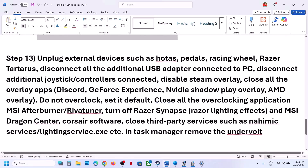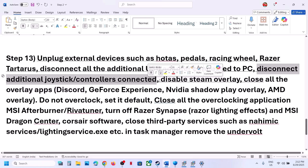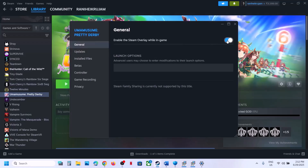The next step is to unplug all external devices you are not using — motor wheels, pedals, USB adapters, and any extra controllers that are connected. Also, disable the Steam overlay: go to Steam, right-click the game, select Properties, and turn off the option that says 'Enable the Steam overlay while in game'. Then launch the game.